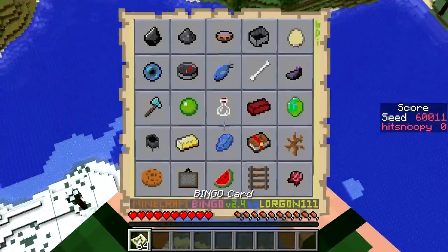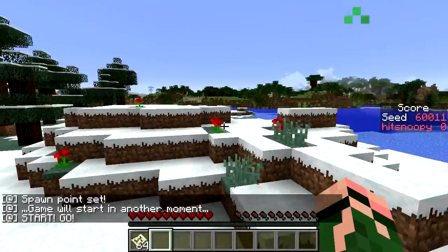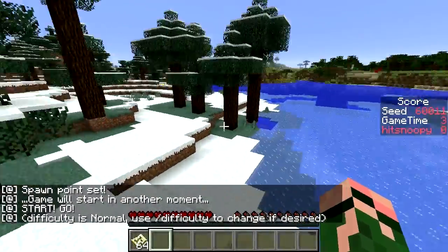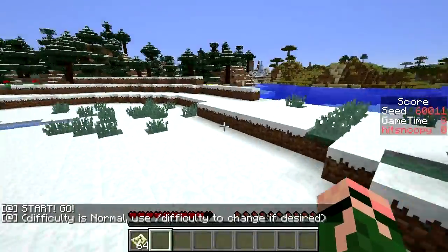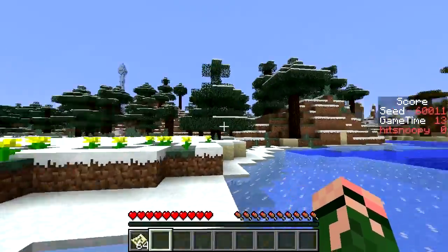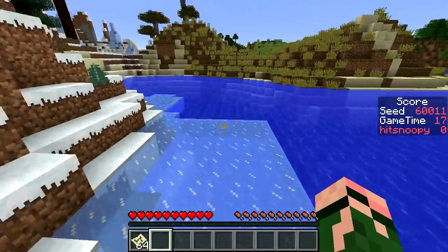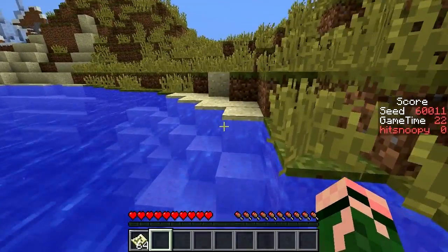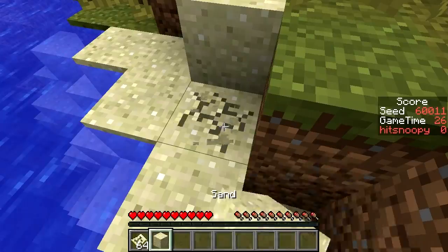Don't need a sapling, maybe a glass bottle. We're heading out into the not-so-snowy layers, because my experience with snow is that the snowy biomes don't contain too many good items.